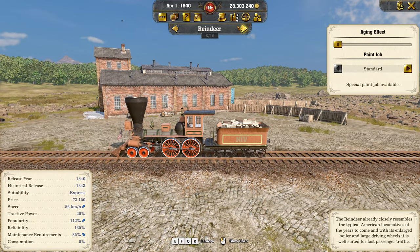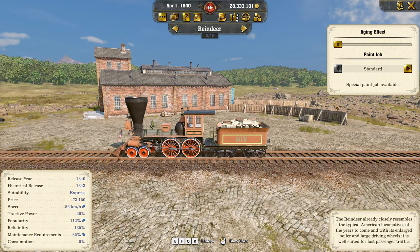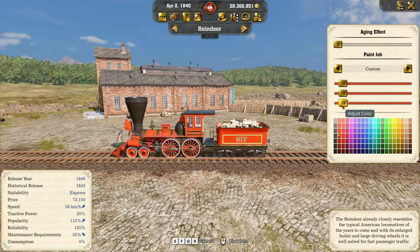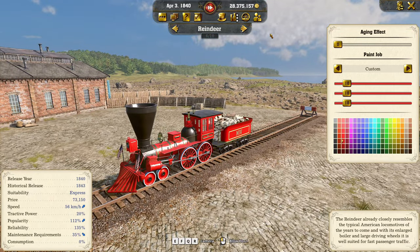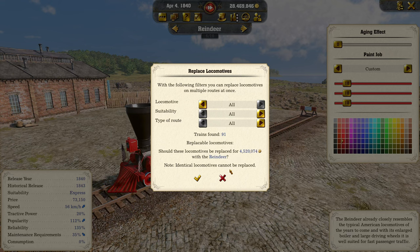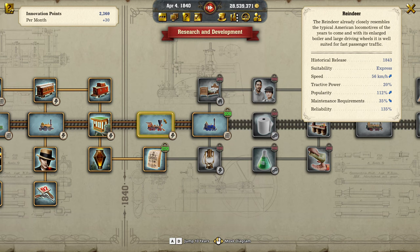Before we use it, I'd like to change its paint job. It seems like I cannot use another paint job on this custom one — let's go with the red one. There you go, a nice red rocket on its way. Using the replace engines feature, I can replace locomotives on multiple routes at once — all of them — which would cost 4.5 million. This one is for express traffic, not freight.